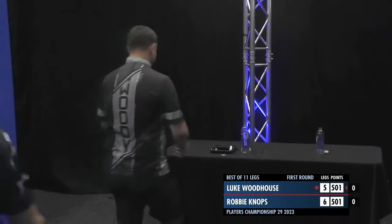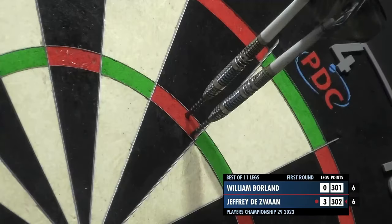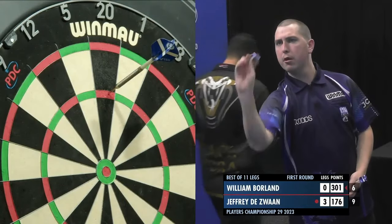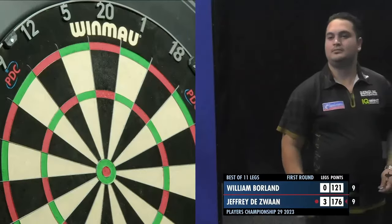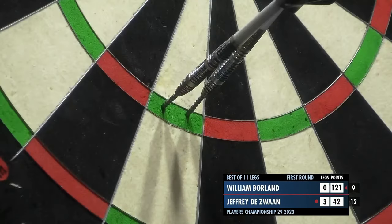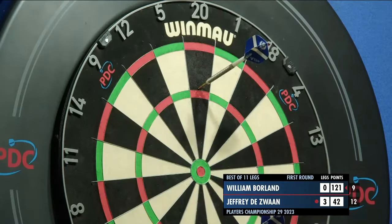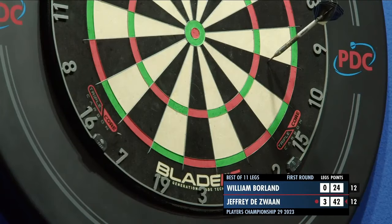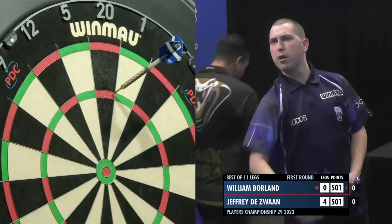Second round games already underway. Gerwyn Price 1-0 up in the all-Welsh clash with Richie Burnett. Geoffrey Disvan doesn't quite fill it up on the treble 18s. Ryan Searle averaged 116 in round one and was 5-0 up averaging 125. He's one apiece with Willie O'Connor averaging a paltry 107. Borland can't get to a finish. Disvan for 4-0, looking at 10 for double 16 — game shot, double 16, he gets it. A very efficient performance so far from Disvan.